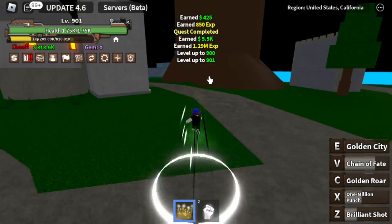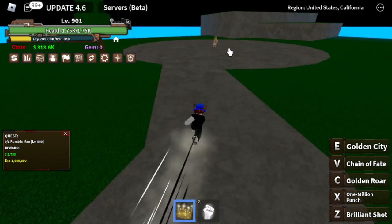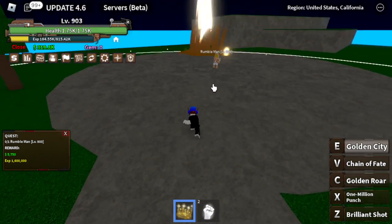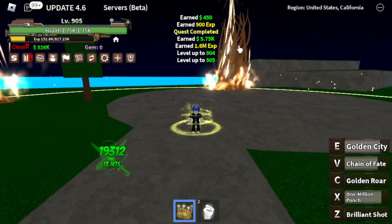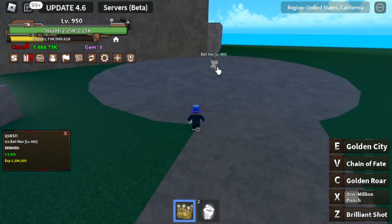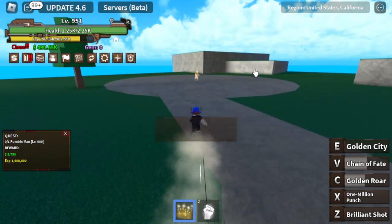After this, at level 900, you can start defeating the Rumble Man located here. Our stats are at 3,314 and we can defeat almost all mobs with just one combo. My technique: start defeating Rumble Man, then go straight to the ball man quest giver, defeat the ball man using your skills, and after that go back to Rumble Man. If you want me to make a video of level 1 to max using this fruit, comment it in the comment section.